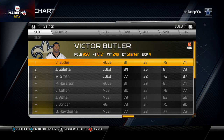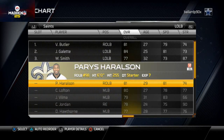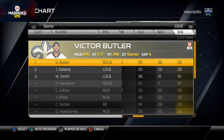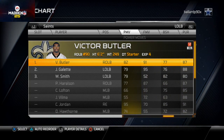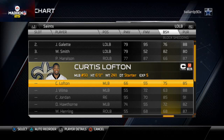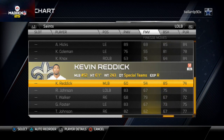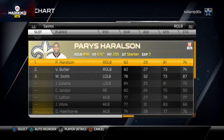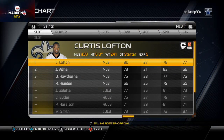Left outside linebacker won't matter much - you'll only see them in a 4-3 set on the right side of the screen. I want my best run-stopping linebackers here. Looking at block shed: Curtis Lofton has 73, Reddick has 85 block shed. I'm definitely starting Reddick at the right outside linebacker, which is the left side of the screen, and putting Lofton in the middle.